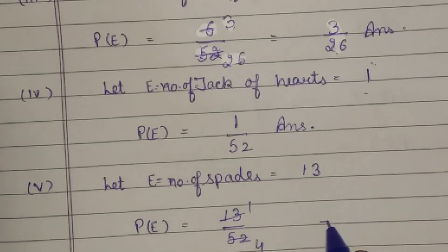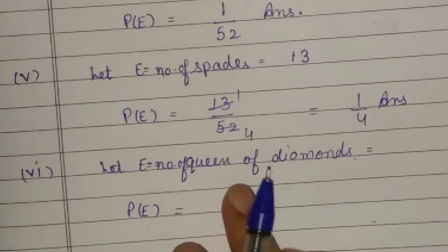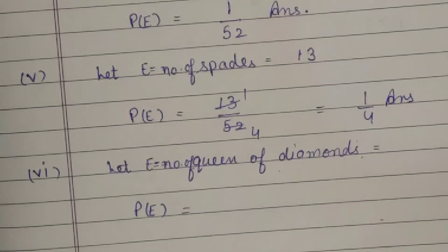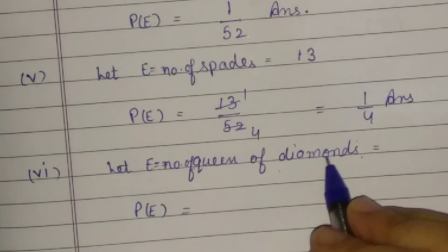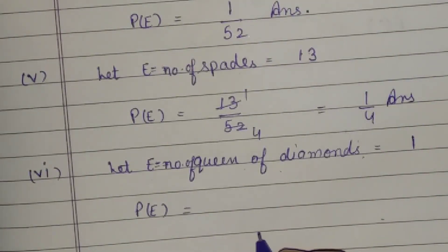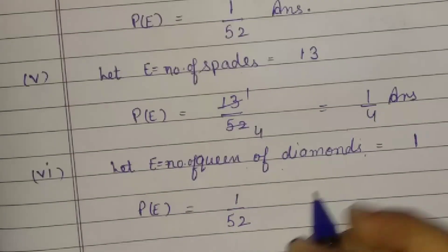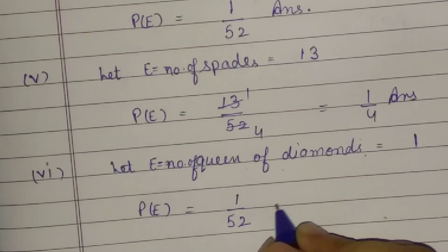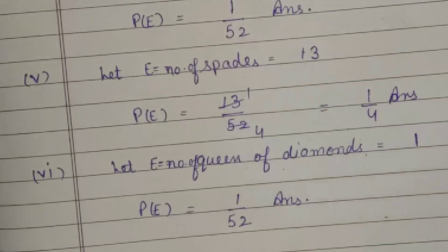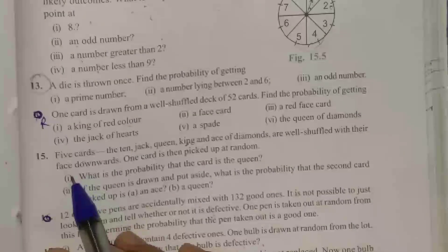The last part: queen of diamond. Every suit has only one Queen, so Diamond also has a single Queen. Favorable case = 1, total cases = 52. So the probability of queen of diamond is 1 upon 52. This completes question number 14.